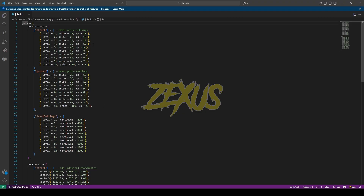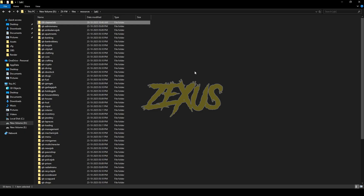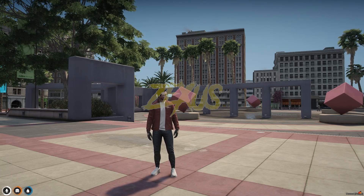Now let's open the jobs.lua. From here you can configure all the settings of the job, like the level of the job, the paycheck, and the XP. I'll be keeping them default for now. These are the locations from where you perform the job. That's it for the installation part — now let's start the server.